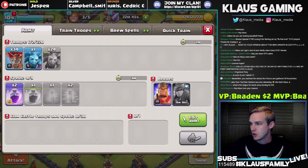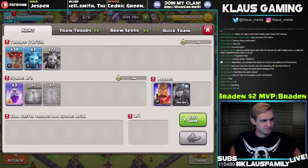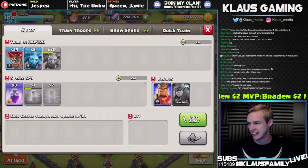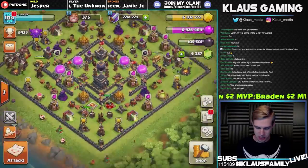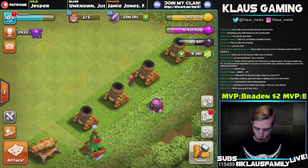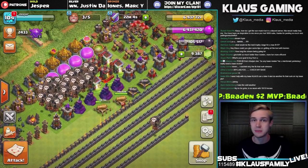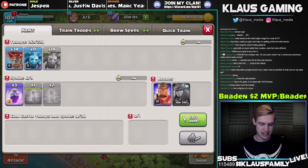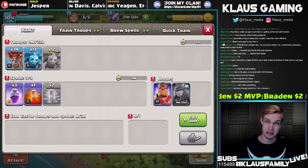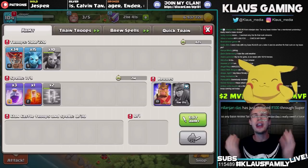Did you upgrade something? Yes, I showed that at the beginning of the stream. This is my Town Hall 9 account and I upgraded a few cannons. All that's left on my Town Hall 9 base is four mortars, a cannon, two X-bows, heroes, lab, and walls — everything else is maxed out or going to max. Super exciting. I absolutely love that moment when you're maxing your base — it's almost done, and then once you're done, it's like 'yes, all I have is walls and heroes in the lab.' Time to celebrate!